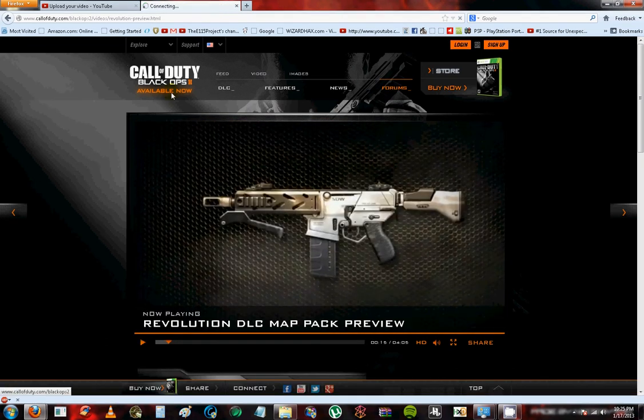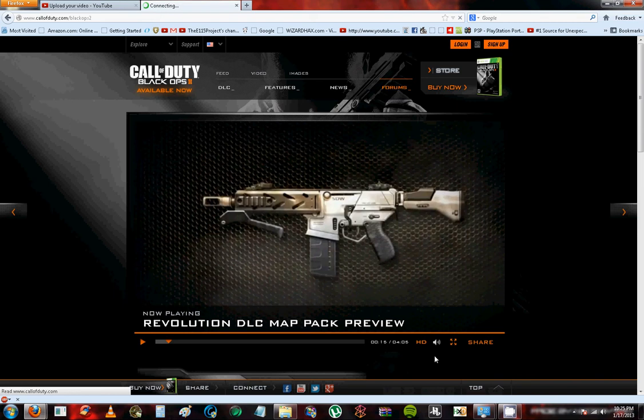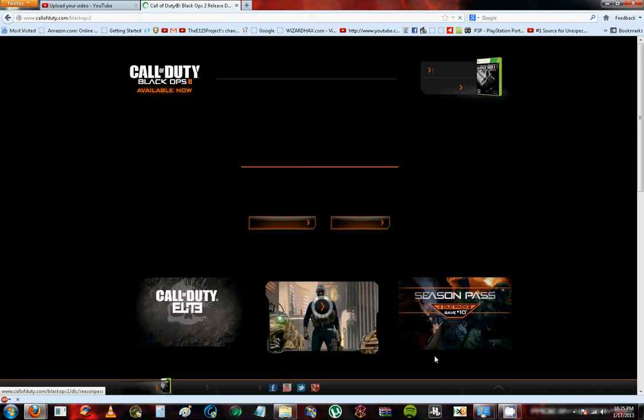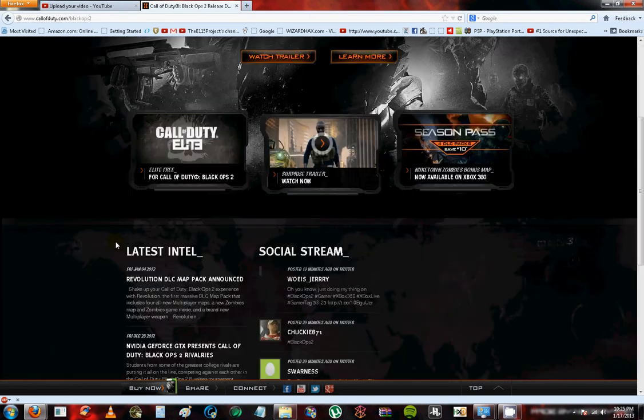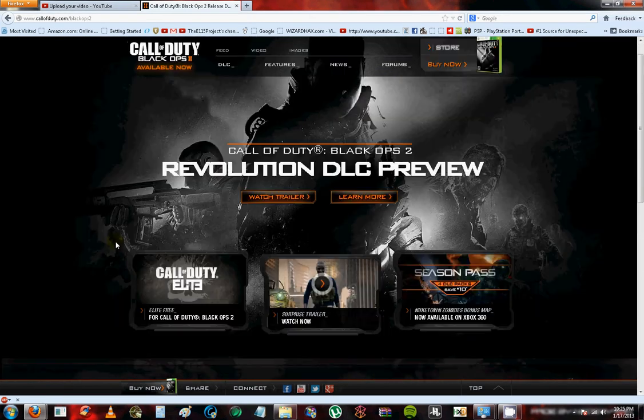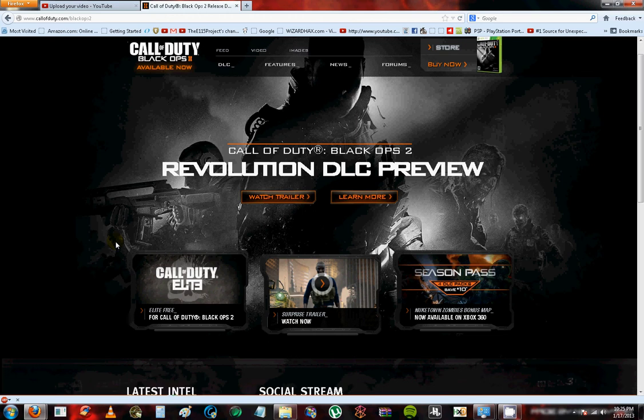So basically it's obviously available. I'm just going to tell you what you get because obviously you can't watch the video because my computer is too terrible. What you get is the Peacekeeper — it's a submachine gun and an assault rifle mixed together, which I think is going to be awesome. You can also become a zombie. It's called Turned — a new game mode for zombies where you become a zombie and start attacking the people you would usually play with, but now you're going against them.